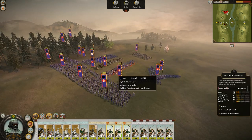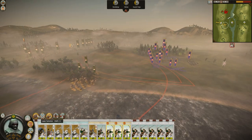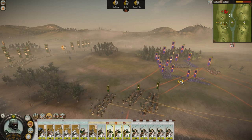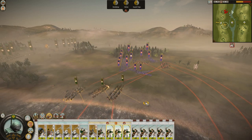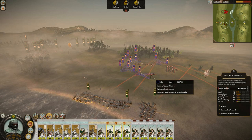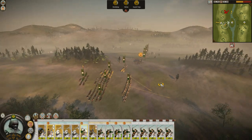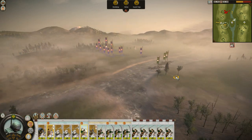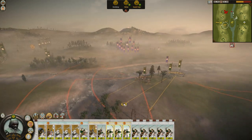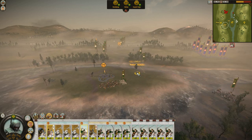We're going to find the juiciest target amongst his army — and that is the Naginata Warrior Monks. He does have Yari Cav here, and they're targeting the wrong group. Gotta hit those Naginata Warrior Monks. Here comes the Cav charge. He's actually going to chase me through the water — big mistake. Now through the trees — also a big mistake.